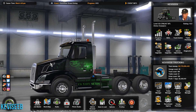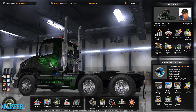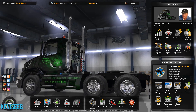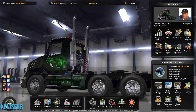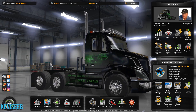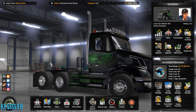Hello everybody, this is KevVC. Today we're going to be setting up the Eaton-Fuller 18-speed transmission for American Truck Simulator. The way we're going to do this is you can buy from several different sources. The one I use is the SKRS shifter, which we'll see in just a second.